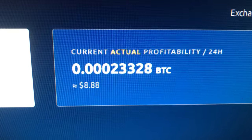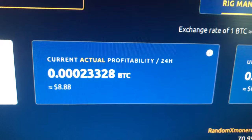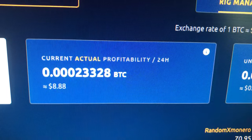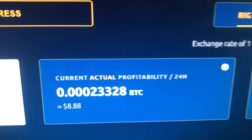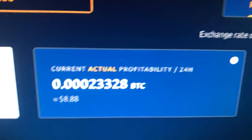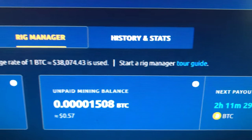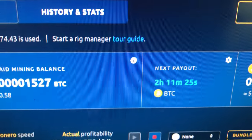My electricity cost is 11 cents per kilowatt hour — that's with all adjustments and assessments included. It's down from 18 cents when they were running on natural gas and had to raise rates. Now it's back down to 11 cents. Life is expensive, living is expensive.